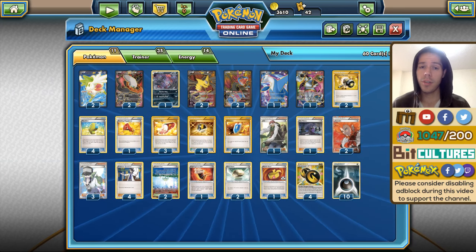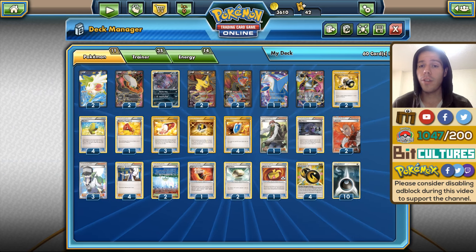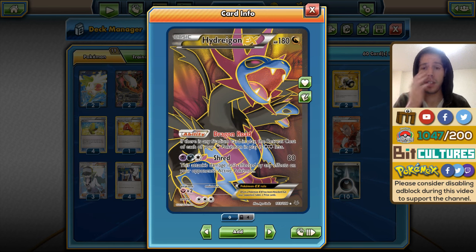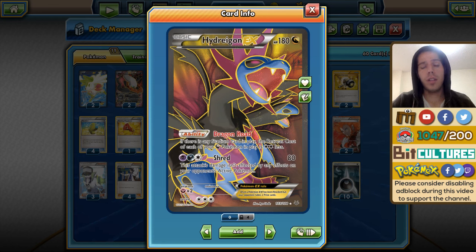There's been a lot of hype surrounding this deck in the last few weeks over the internet because of Origins, and I got a lot of requests to do this deck. Liam opted to use the Hydreigon EX version instead of Garbodor. Hydreigon EX is not only good for its Dragon Road ability — allowing you to retreat Giratina EX more easily — but also with Shred you can bypass Jolteon EX's attack and Regice's attack. It worked for Liam clearly because he got top 4.